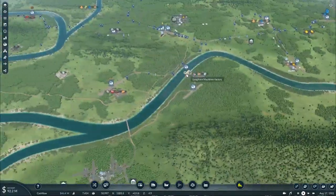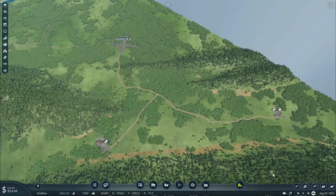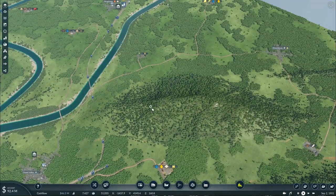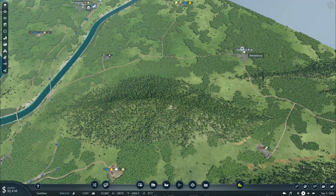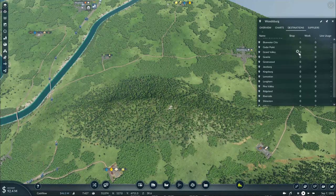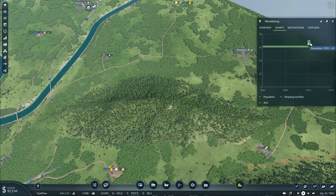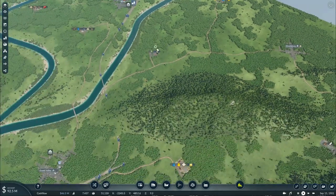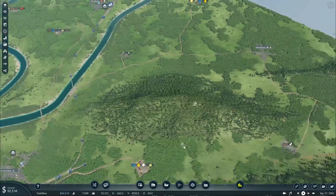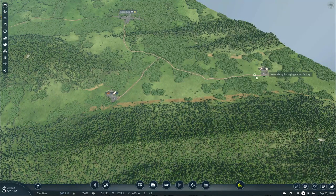Now let's speed this game up and see what else we can do. It's been a while, but I think it's about time we start connecting into Woodsburg - we haven't had a chance to connect it to our network yet. According to the destinations, the town has seen a small increase to 65 residents by the beginning of the new year, but we need the town to grow much more. We'll need to start producing fruit juice, champagne, and fruit juice packages, as well as delivering lumber logs to be processed into paper and packaging garments.